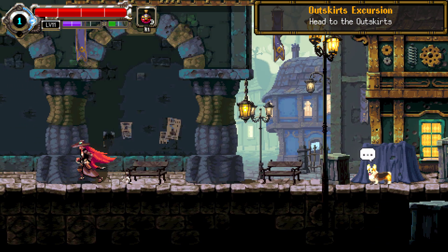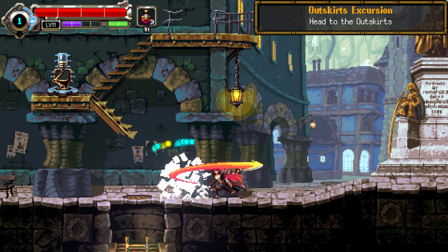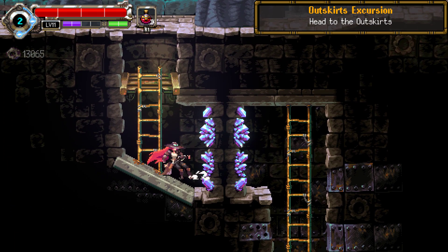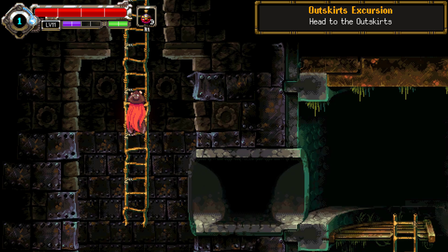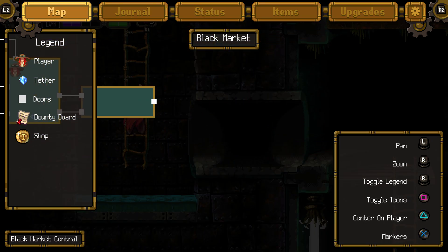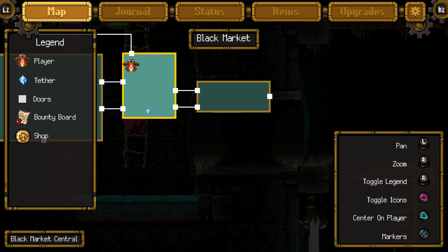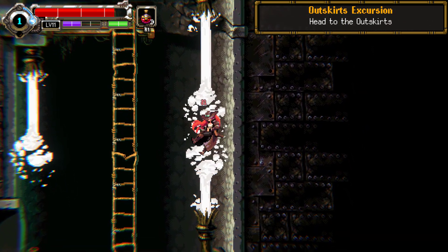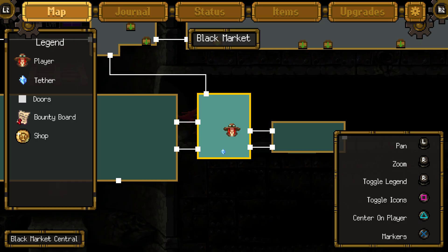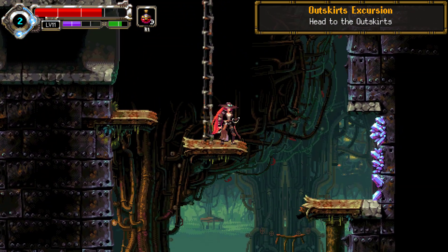Just head back to that statue then. This is just going to take us to where we were, but we have a shortcut open now, which doesn't really get us to where we want to go. Let's see if we can open this one down here - let's start at the far right. There we go.